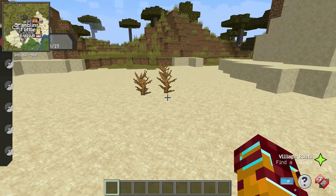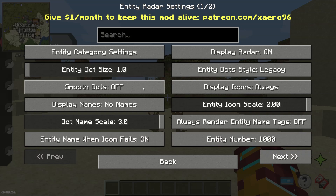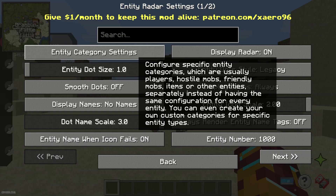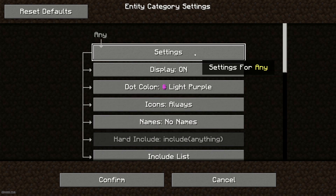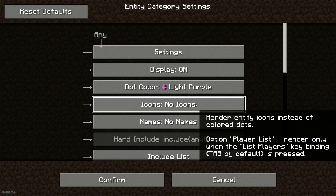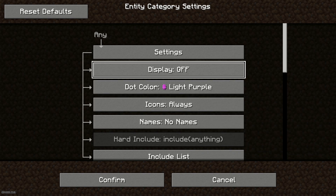After that, enter any world, press the Y button, go to Entity Radar Settings, choose the option Entity Category Settings, then choose the option Icons — Always — and set Display to On.